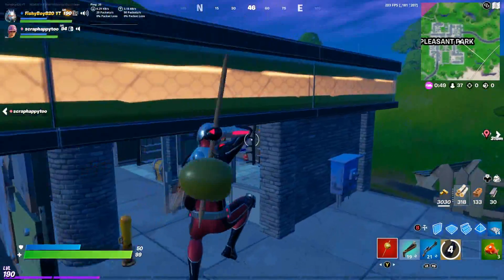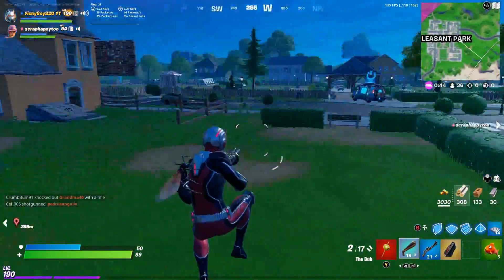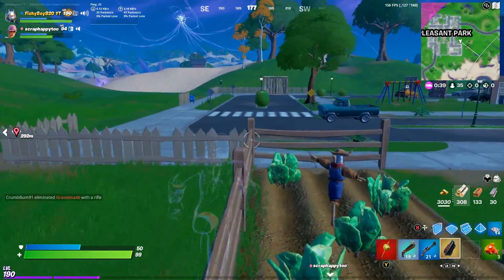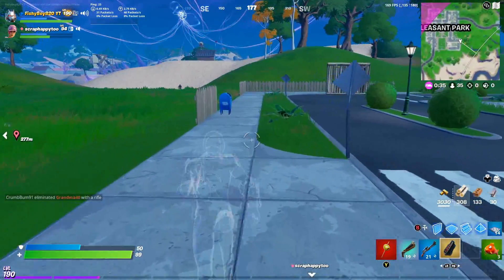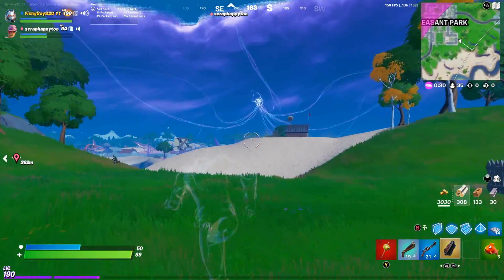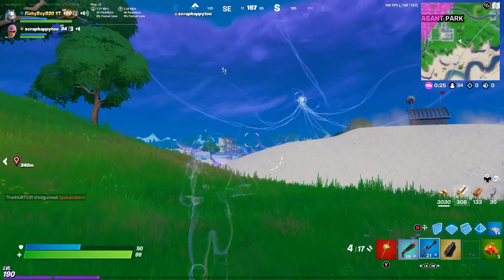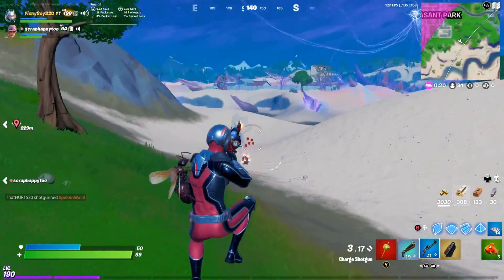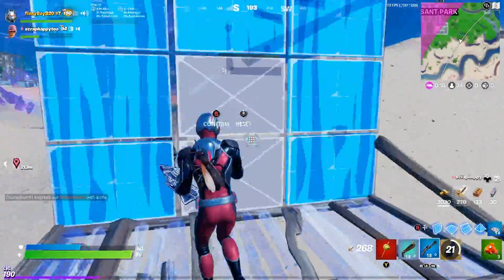We're in a pretty good position and I really don't have any worry about completing this challenge. There's a person over here — we're gonna go get them. Oh my gosh, did you guys see that? The Zero Point just destabilized hard! With the new season coming up soon, did we just witness a mini event in the middle of this challenge? Maybe.